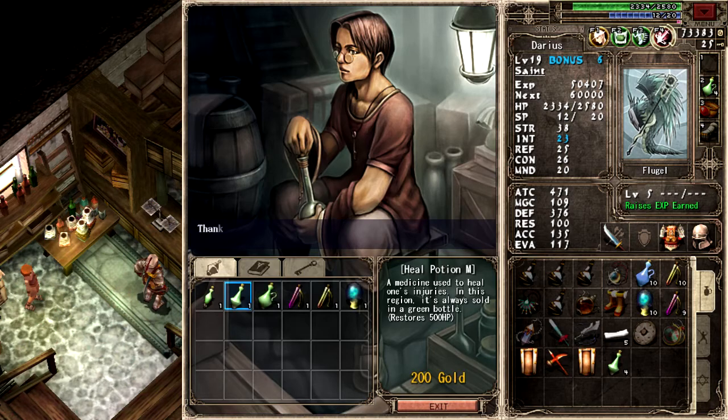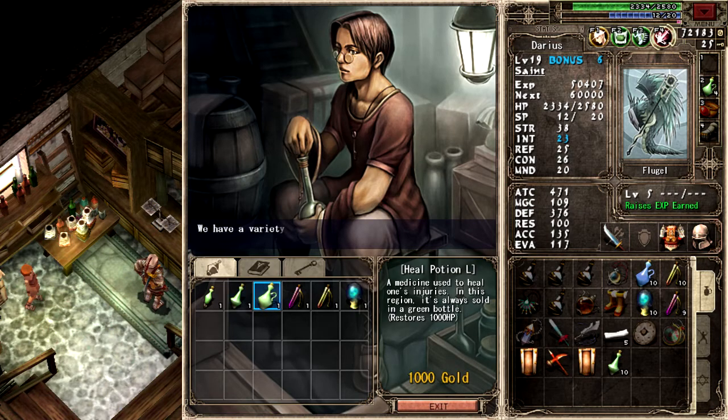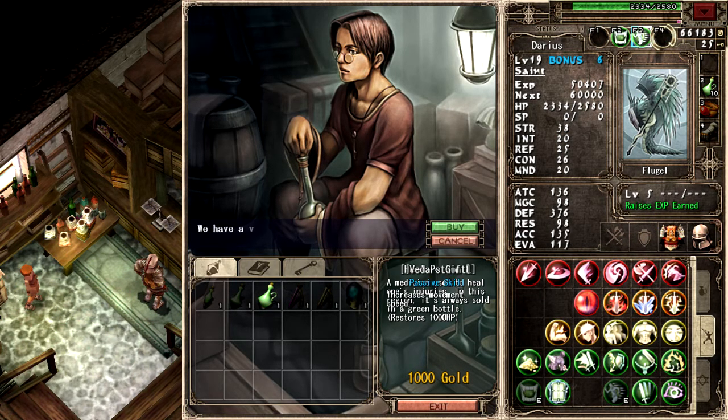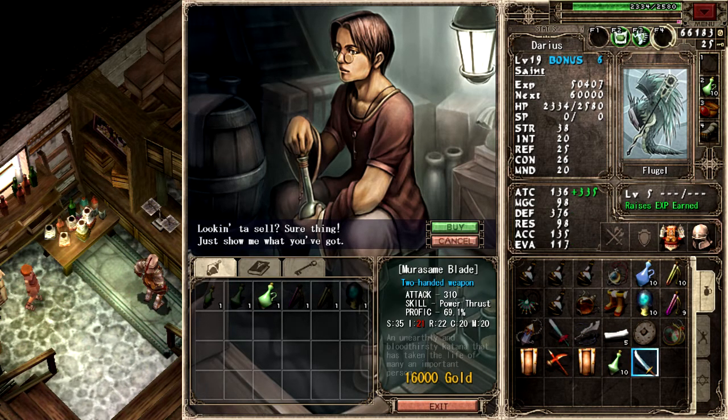Potion buying time. Bonus six — what the hell does that mean? Because I leveled up, you dip. I need two in mind for the Blood Lotus, and then one in intelligence for the Murasame. The rest I'll just pump into strength.